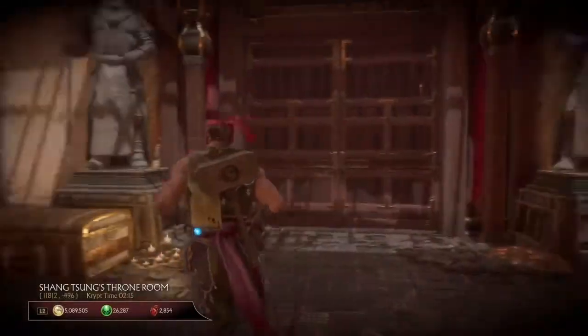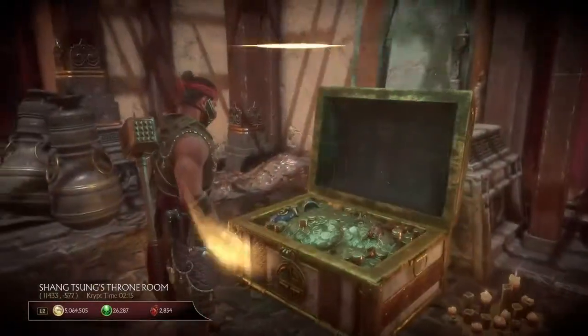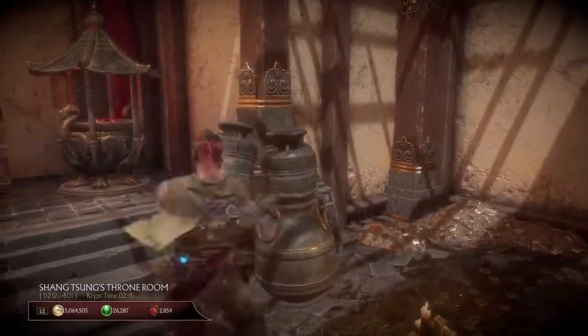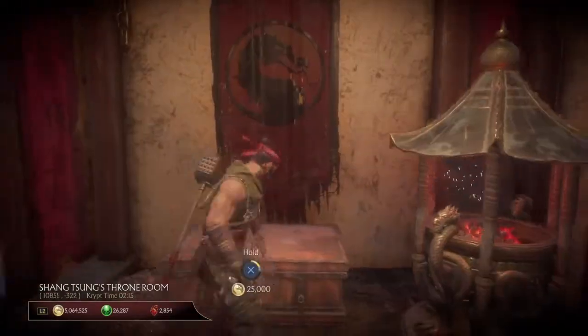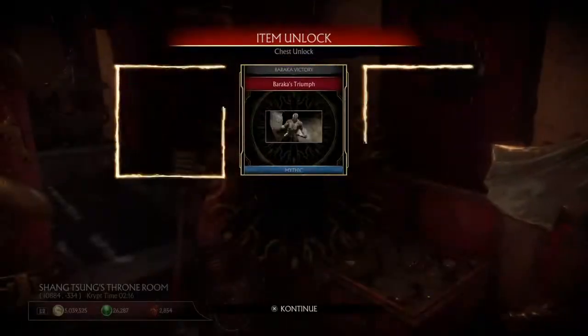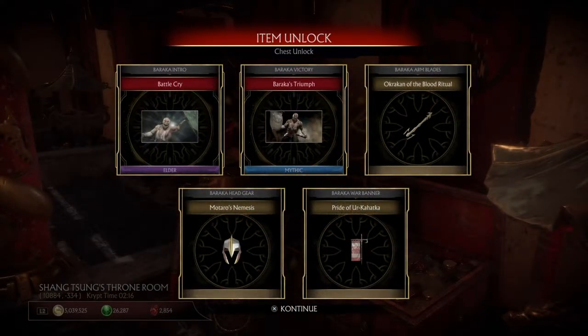Let's see what we got in here so far. Okay, we got some Zero's stealth. Go back, okay. Emperaka. Go back, okay.